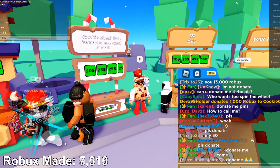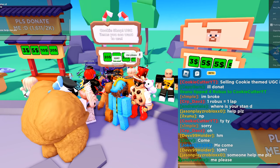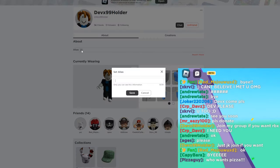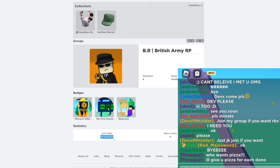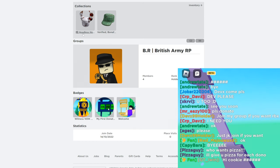I went AFK and someone donated me 1,000 Robux, then donated everybody in the server thousands of Robux each. I got curious and checked the guy's account — it was actually made today, which is very bizarre. It was a bacon head account — how did they get so much Robux? That remains a mystery.